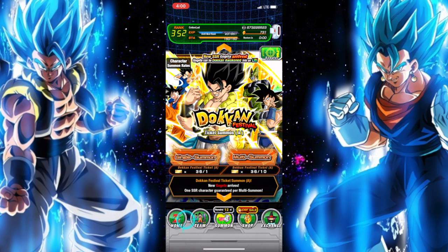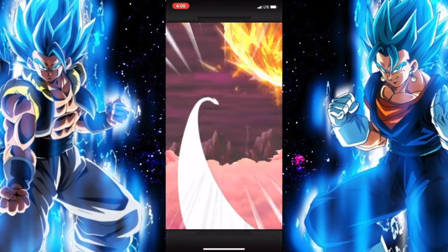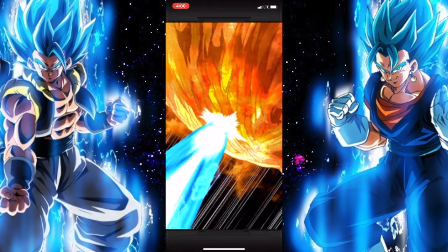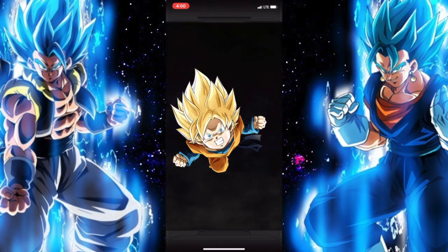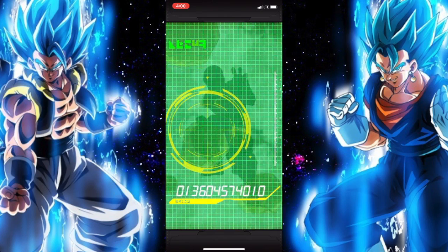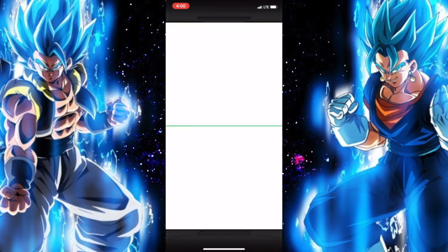Those are the SRs, so let's just do our three multis. Hopefully we get lucky. We get Tien, Krillin, and Gohan — we'll see what this brings us. So we just got Super Saiyan — first person is Goten, then Buu, Piccolo, Rasim, Tien, and Dr. Gero.